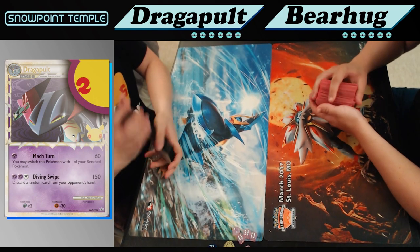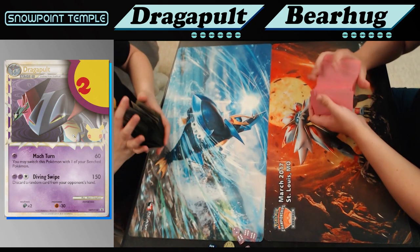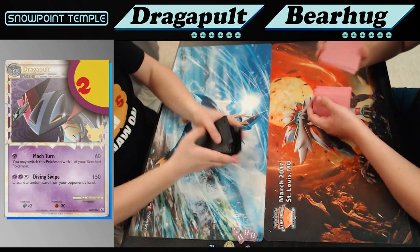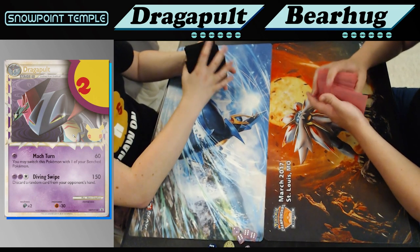If you want to find out about the decklist that Scott is playing on the left, you can find out in that video. Right now we have Scott on the left playing Dragapult Weavile Slowking, and I am on the right playing Bearhug, one of the Dark Horse decks here in this format. And I'm actually joined by Scott today. Hello, Scott. Hello.